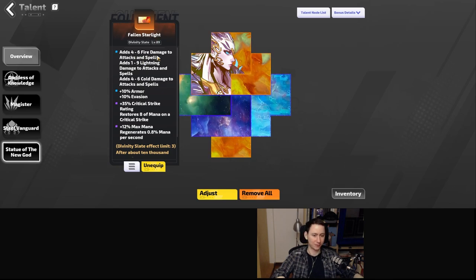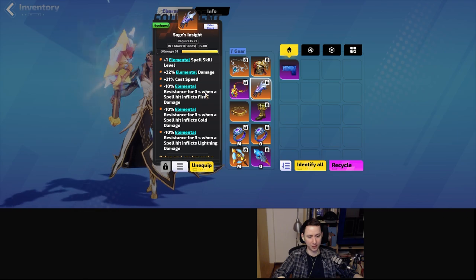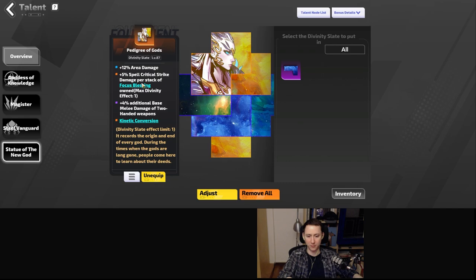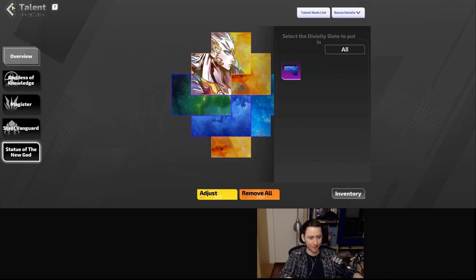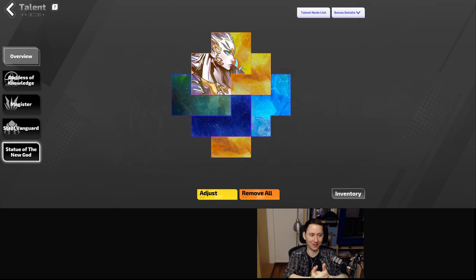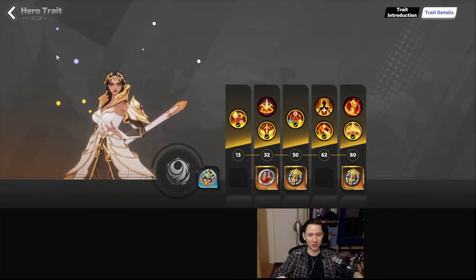On the last slate, you want to get additional fire, lightning, and cold damage because this will proc our gloves and give us 30% penetration — so that's pretty much mandatory. Additional things to look for on slates include additional crit damage for every spell cast recently, or spell critical damage per stack of focus blessing — like 100 to 120% depending on how many focus blessings you have. There are so many things you want on your divinity slates that it will be really hard to fit everything.